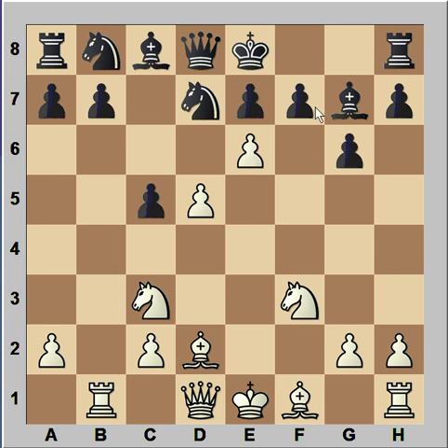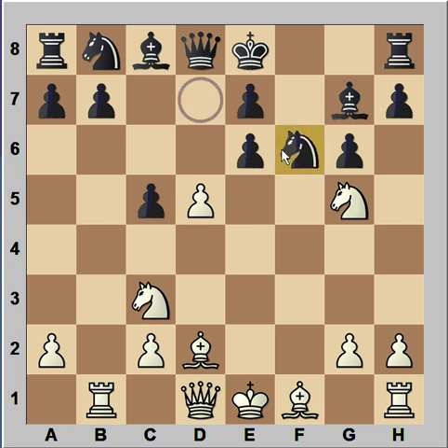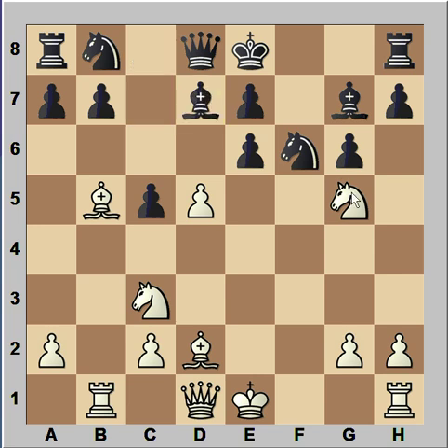Vaganjan played e6! Pawn takes pawn, and now — not taking with the pawn, but knight to g5, that is knight takes on e6, forking queen and bishop. Knight to f6. Bishop on c8 is defending the pawn on e6. Bishop to b5, check. Black has a problem — he would like to block that check with the bishop, but if bishop to d7, then knight takes on a6, forking queen and bishop. The bishop can't take the knight — it's pinned.